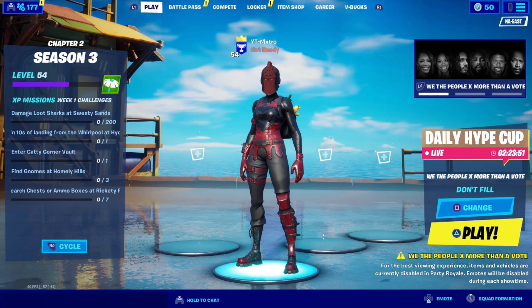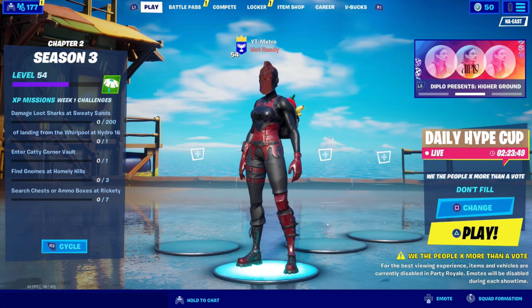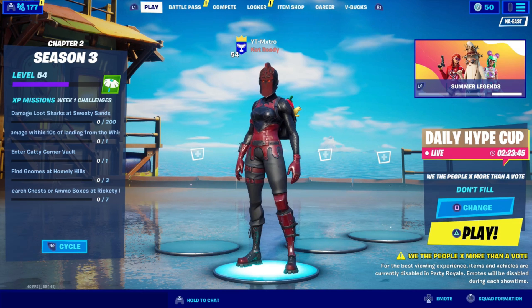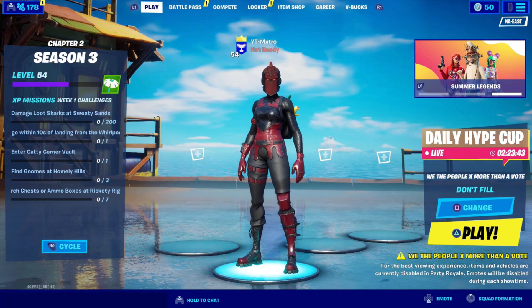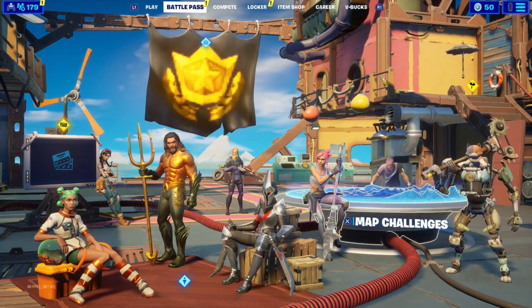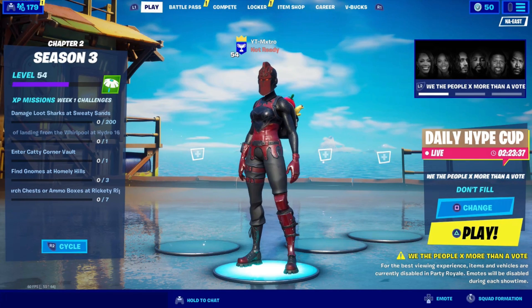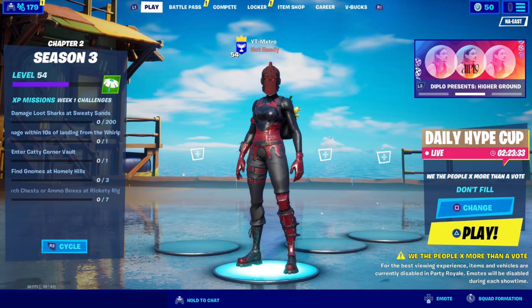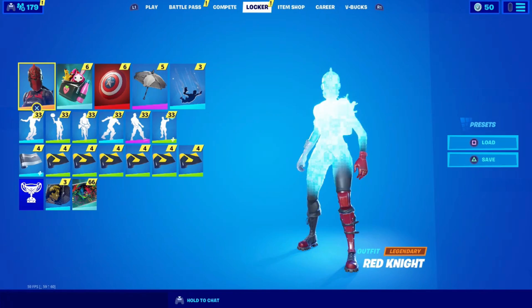The Hulk Smasher Bundle and the Hulk Smasher Pickaxe is coming with the beta on August 14th through the 16th. In order to get the pickaxe, you want to go ahead and do the Marvel Avengers beta, play that beta, connect your account, and you will get the free pickaxe as featured in the thumbnail. You also get the Iron Man pickaxe — it's a pretty cool pickaxe.